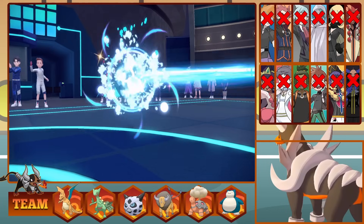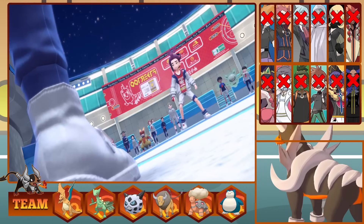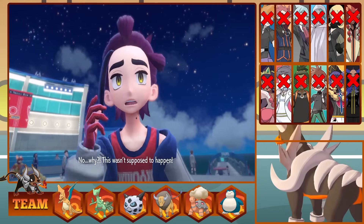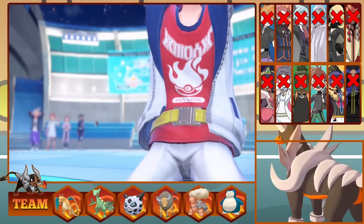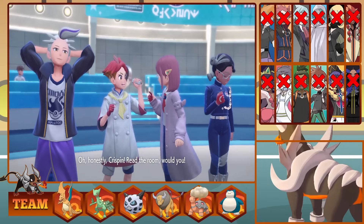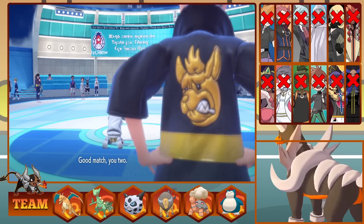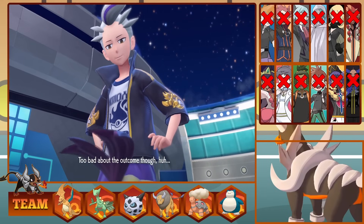Honestly, I'm surprised we could do this with Pokemon like Corphish and Pikachu, but they've shown their power once more. Hau and Kieran kept me busy for a very long time, but thanks to some substitutions it was made possible. If you have any suggestions on who you want to see next, let me know in the comments below. Like the video if you enjoyed it, and subscribe if you're new for more Pokemon content. I appreciate you watching and I'll see you in the next one.